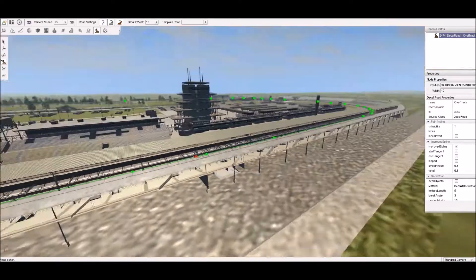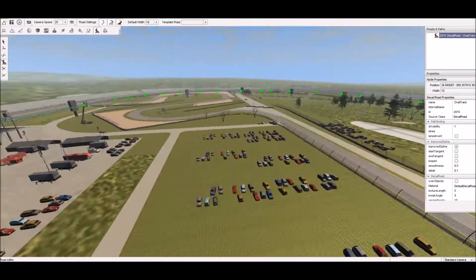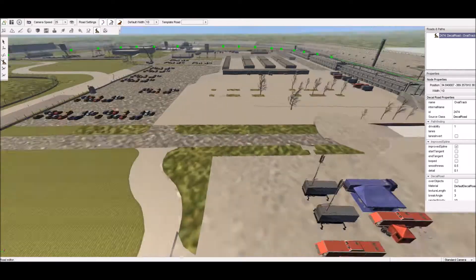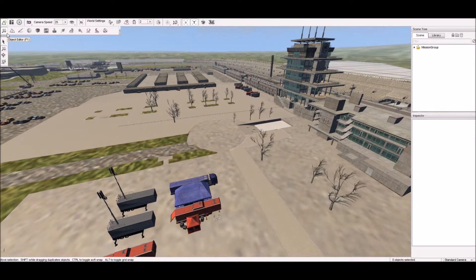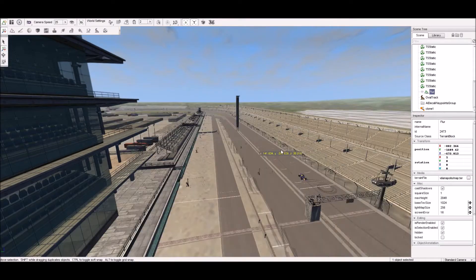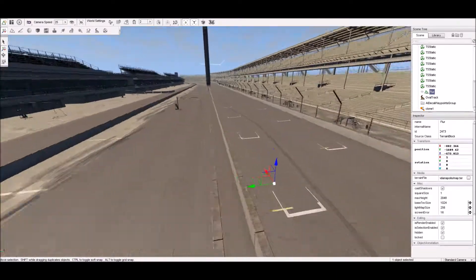And you might be asking: well, why not? The ground is clearly there. Well, if I go into the object thing - without a floor, as I named it 'Flur' because why not - without a floor, the AI just won't work.